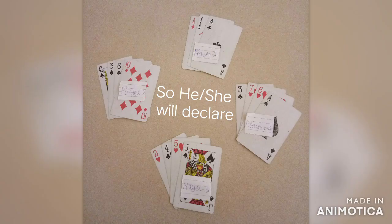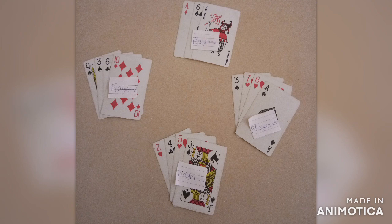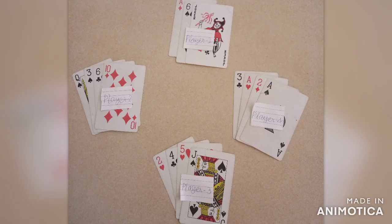And then whoever thinks that Player 1's points are the lowest points — yes, I think my points are the lowest — so he will declare. So if he has 7 points but Player 1's points are the lowest, then Player 1's points are the lowest and all the other points are higher. But if Player 1 has 7 points...